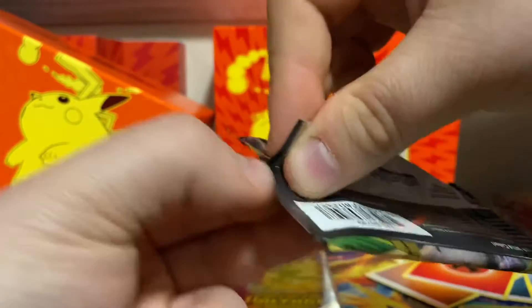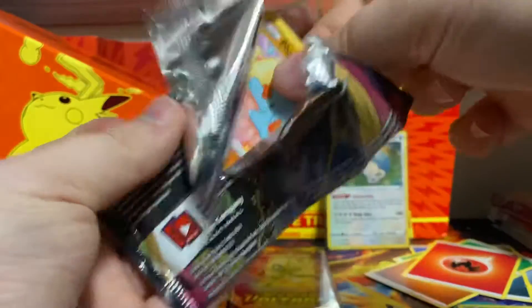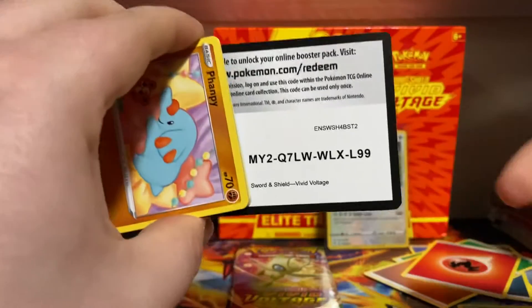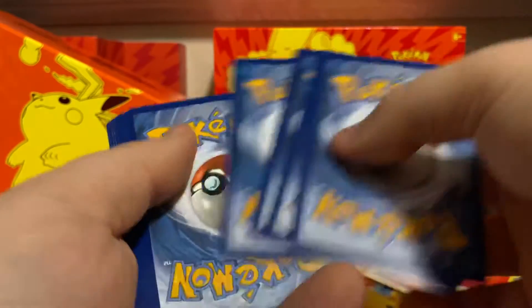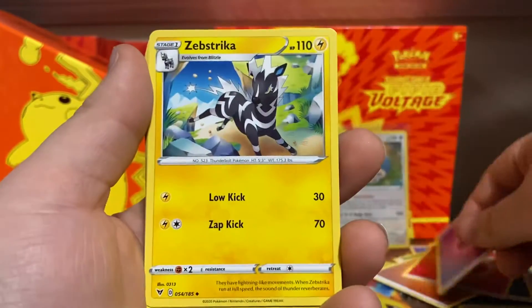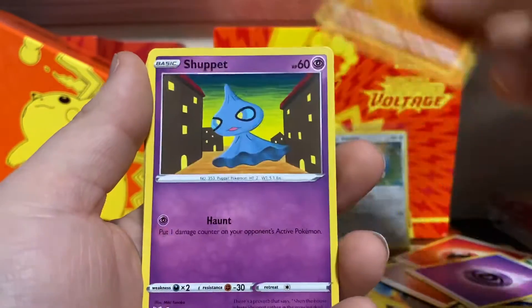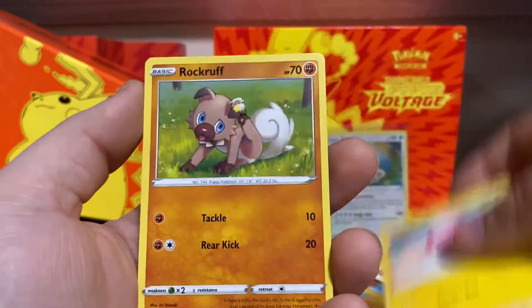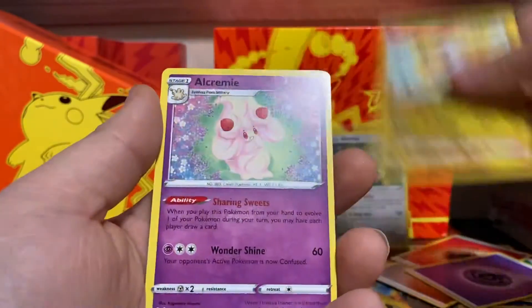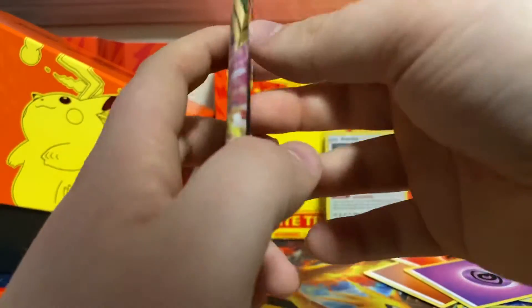Pack number seven — we got one more after this. Code card. Psychic Energy, Separated Strike, Dusclops, Beauty, Phantump, Shuppet, Poochyena, Voltorb, Rockruff. Reverse is a Jolteon, and an Alcremie non-holo rare.